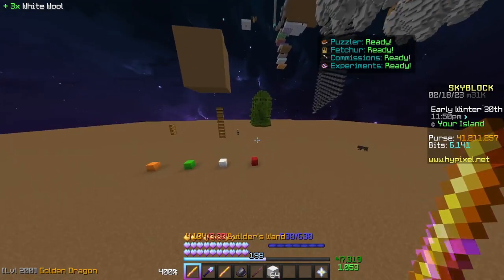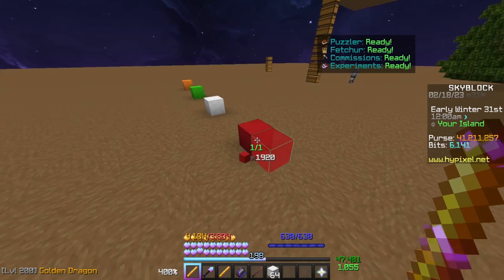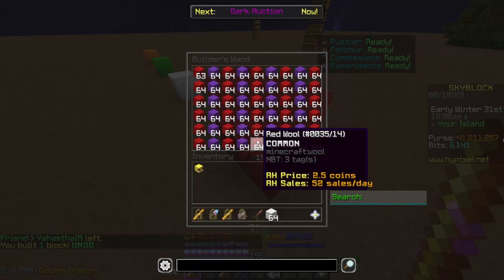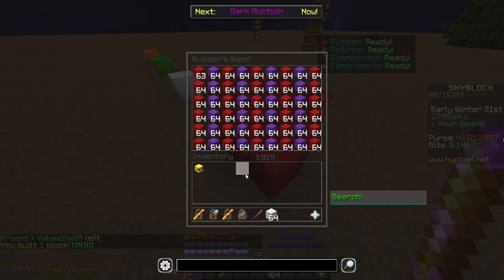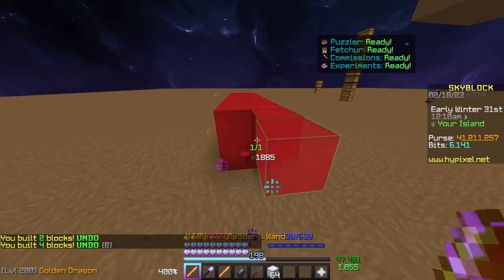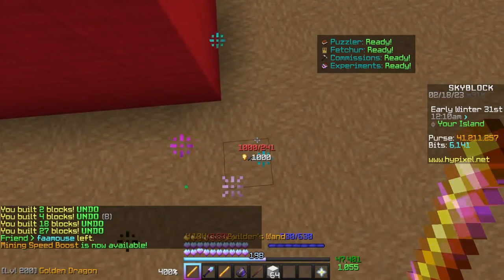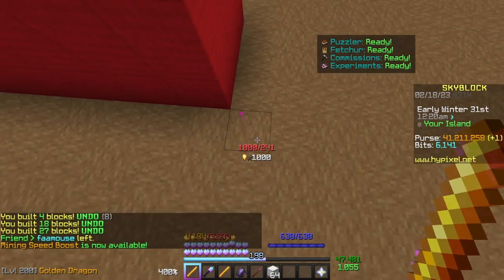The Builder's Wand has been out for quite a long time — I'm sure most of you already know how it works, but just in case: you click on the side of a block and as long as you have that block either in your inventory or in the Builder's Wand, it will allow you to build out lines. We've built lines of four there, and that will continue until you've reached the limit of 241.